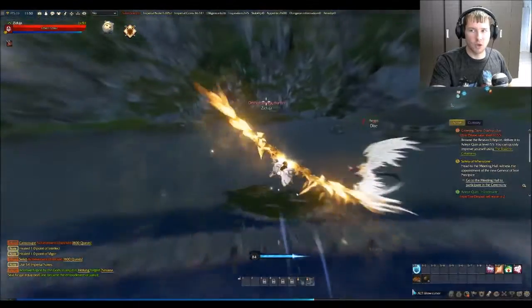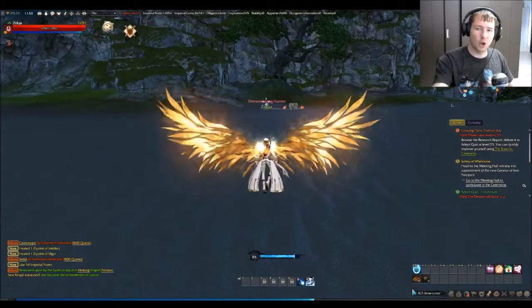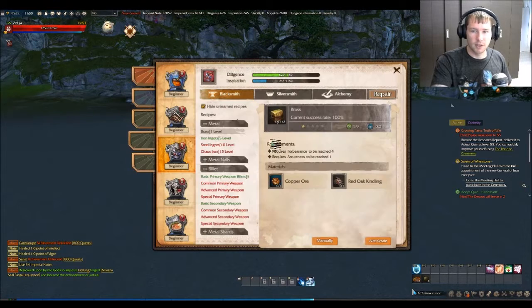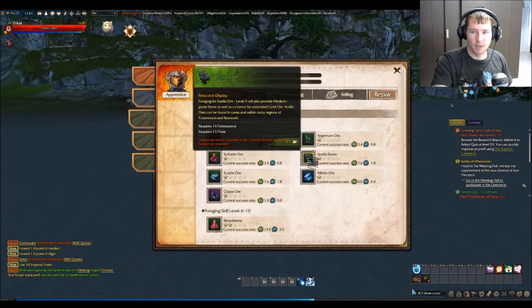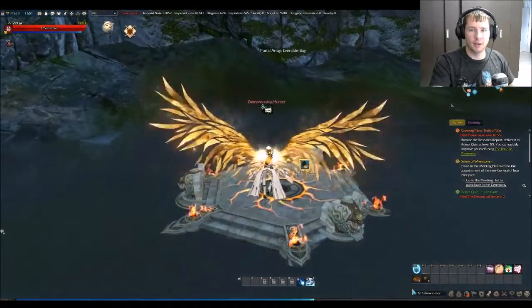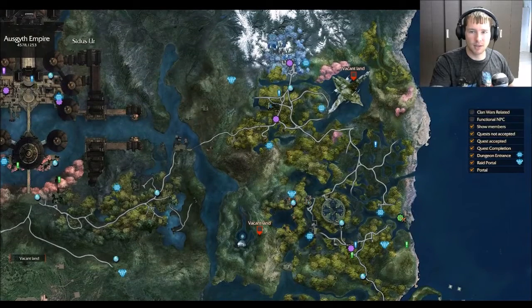Sulfride ore is annoying, extremely annoying to find. The other one you'll probably need to know where it is - wait, wrong one. Once I get back to this... I need the aurelia stone. There are certain dungeons that actually have aurelia stones, like desert shrine - I've seen it in there. But just in case, I want to show you another spot.